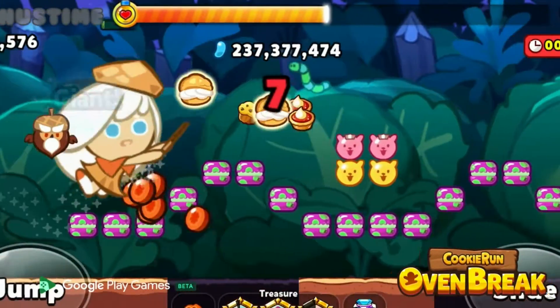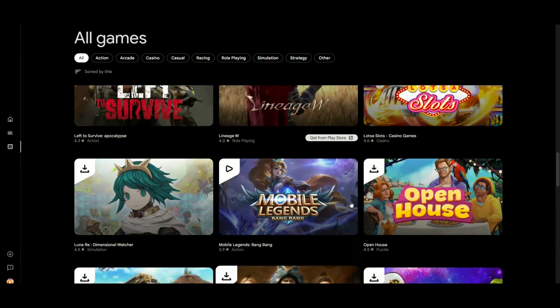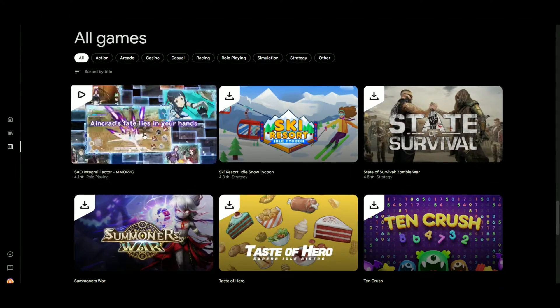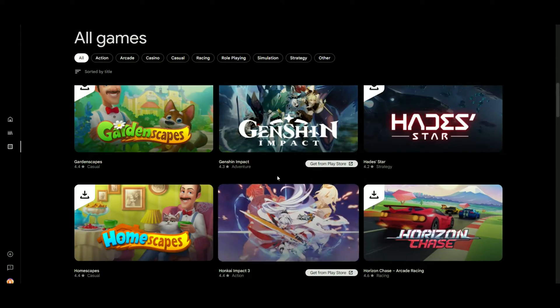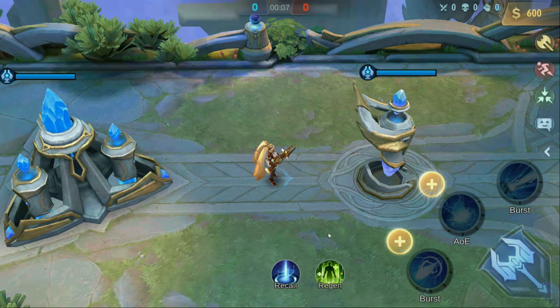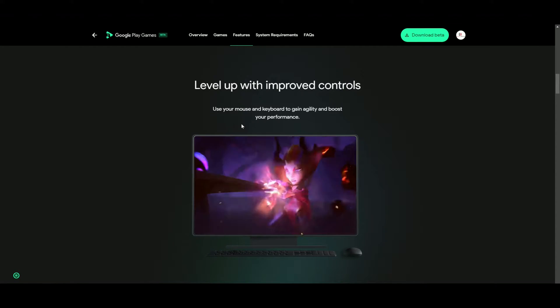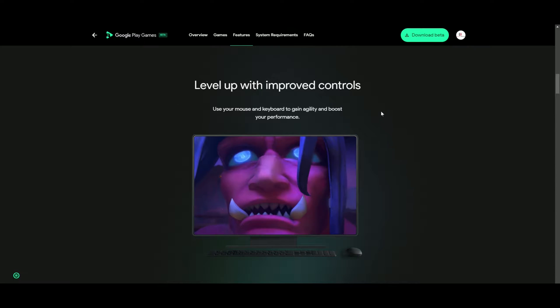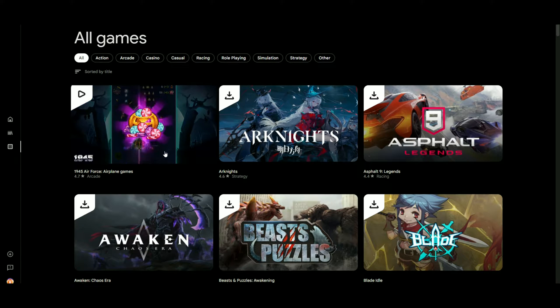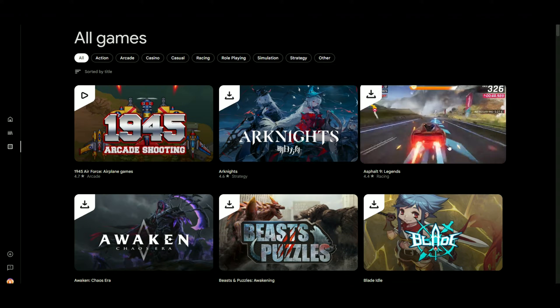Only some games are available — not all the games on the Google Play Store are on the PC client. It's because they're making sure it would actually run properly and use proper keyboard and mouse controls, which I will demonstrate in a minute. According to Google's website, that's one of the main features they're working on — making sure all games on PC Google Play are playable with keyboard and mouse controls.